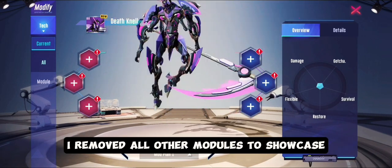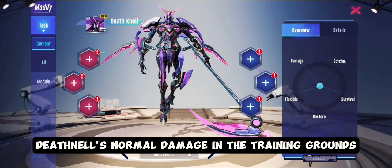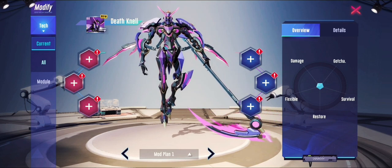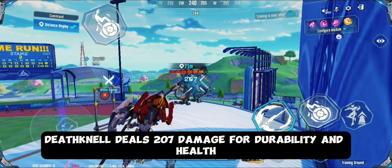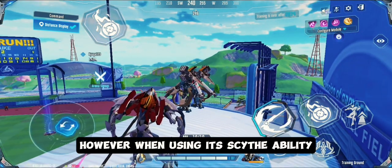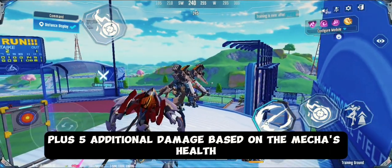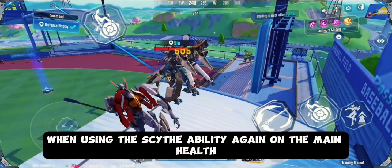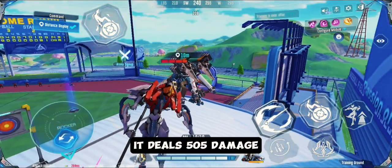To start, I removed all other modules to showcase Deathknell's normal damage in the training grounds. In its default state, Deathknell deals 207 damage for durability and health. However, when using its scythe ability, it deals 500 base damage plus 5 additional damage based on the Mecha's health. Additionally, when using the scythe ability again on the main health, it deals 505 damage.